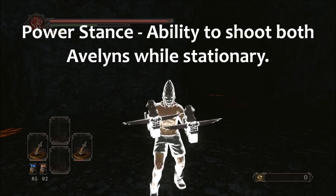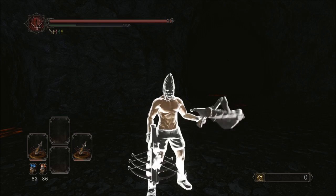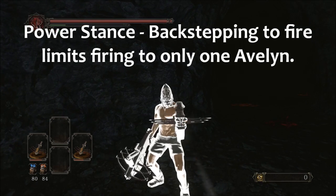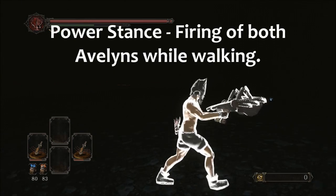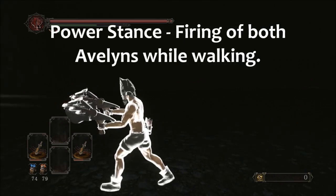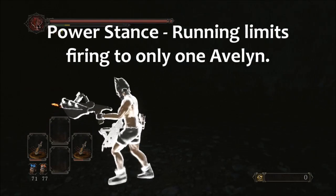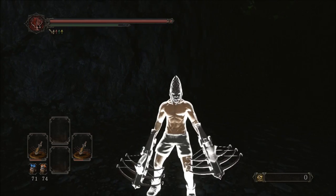Here's a few pointers. In power stance, you can shoot both Avalons at the same time while standing still. But if you backstep and go to fire, it's going to limit you to only 1 Avalon. Same thing when you're walking — you can walk around, do 360s and shoot, walk fast and shoot, and you're going to shoot both Avalons. But in power stance, when you go to run and shoot, you're limited to 1 Avalon. If you're on the move, you're going to have to stop to shoot both.